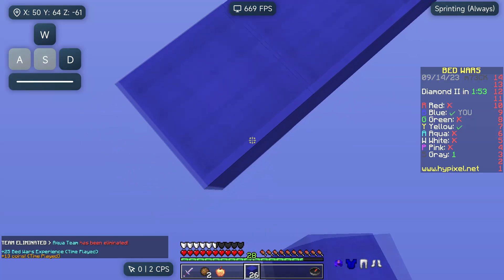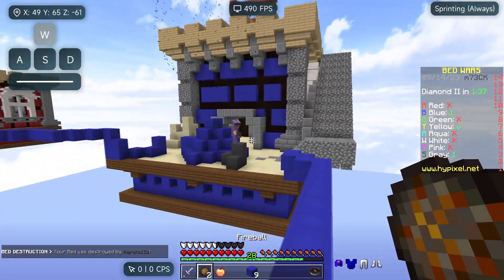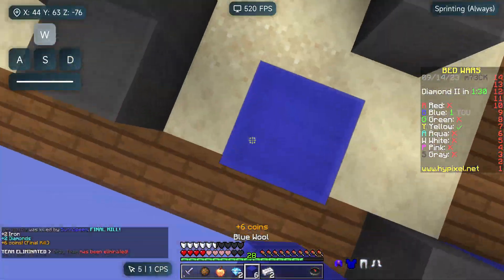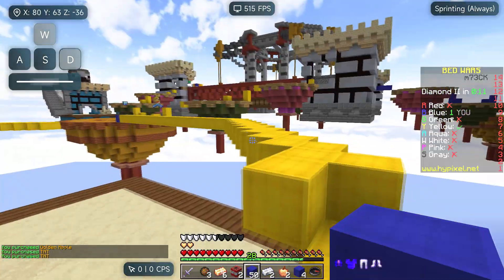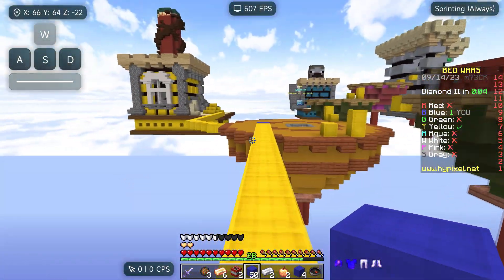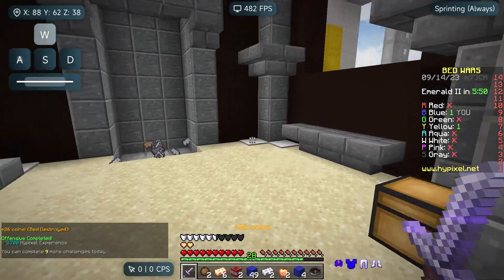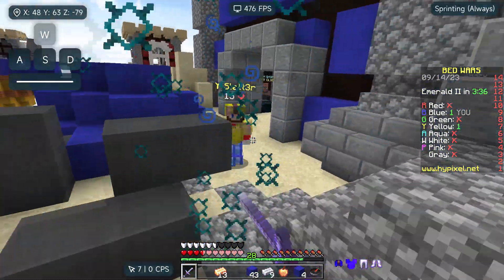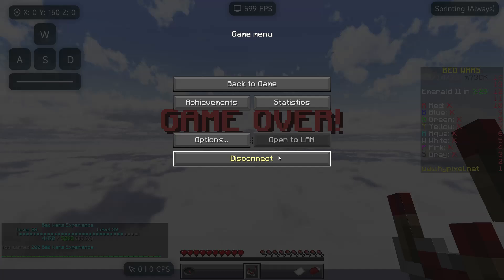We take out the yellow team's bed. Change of plans — diamond armor has dropped nearby. A player doesn't seem to care about defending their bed, which is surprising. We get into a fight and close out the game. I hope you enjoyed this video — it had to end this way. Goodbye.